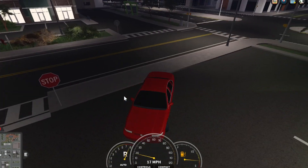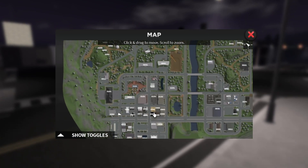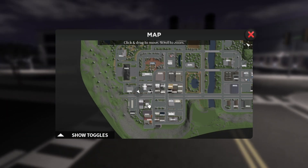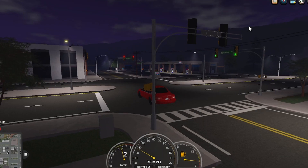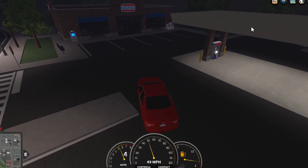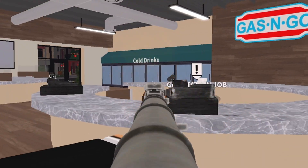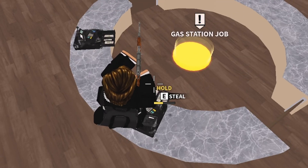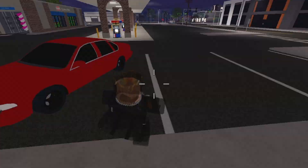Now that our cooldown is done for robbing cash registers, we have two choices: head over to Liberty Cafe or go across the street to the gas station. I'm going to the gas station so I can rob two cash registers. Get your gun out and shoot the cash registers open, then hold E and steal them — that's a pretty easy two thousand dollars.